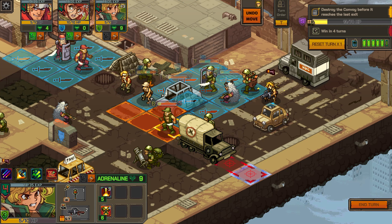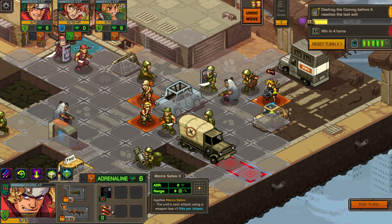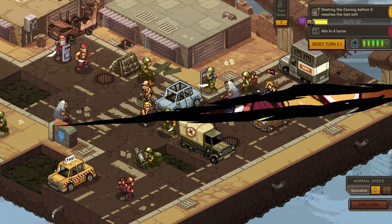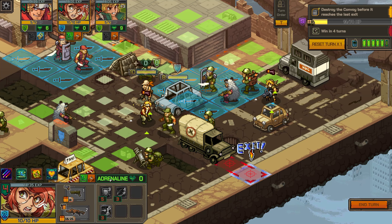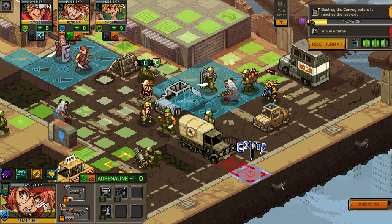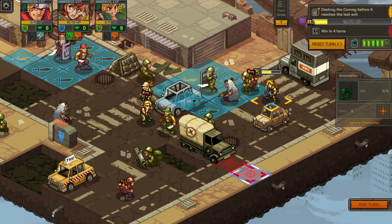You can always see how much adrenaline and dodge points you have in the top left character portraits, or when you have a character selected, you can see that info in the bottom left on the character panel as well. And while you certainly won't always be able to move your maximum distance on every single turn for strategic reasons, keep in mind that moving in this game actually gives you better offense and better defense.